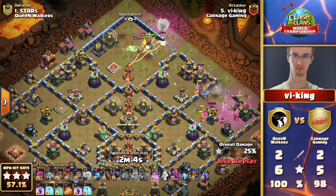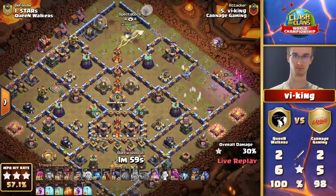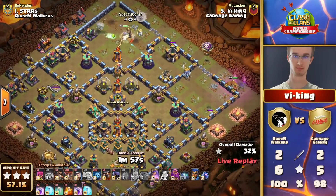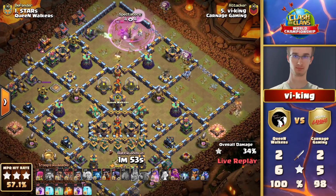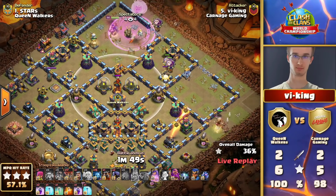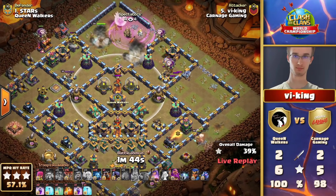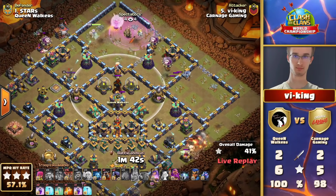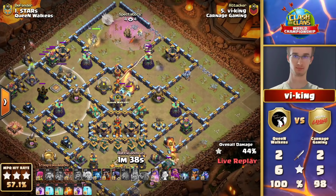One headhunter helping to take out the Barbarian King. If he can get the queen through this area, he's trying to set up pathing for the Lalo — but I'm not sure what he's doing for that central multi-target inferno. I'll give him the benefit of the doubt and assume he's got a plan. He's gotten great work on the air defenses so far — I really only see one over at nine o'clock that will provide any difficulty. The wall break didn't make it to the core.